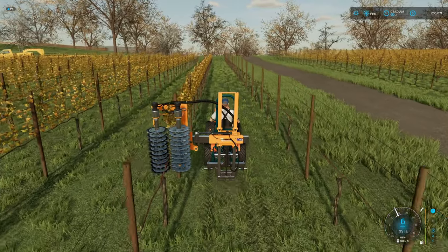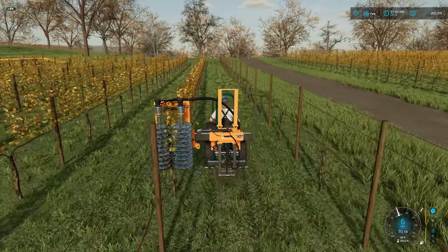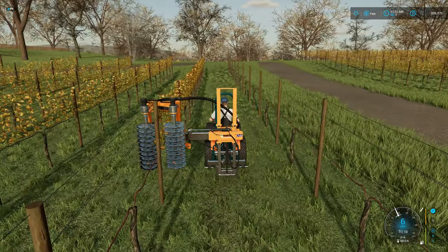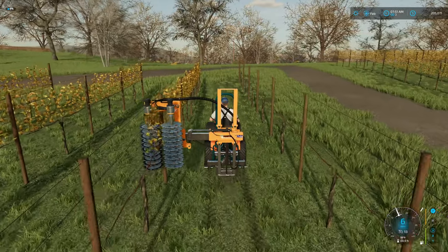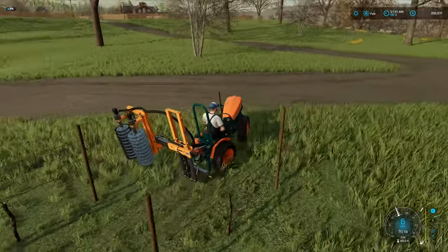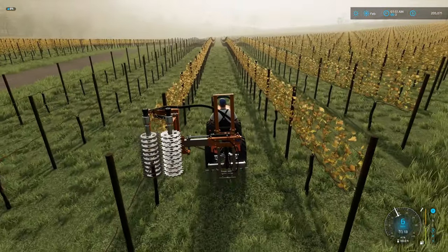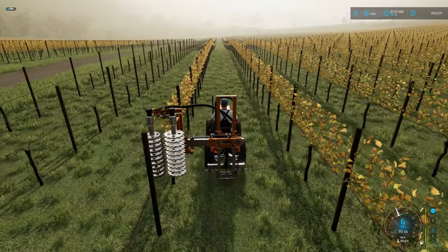The next thing I think we have to come along and do is mulch the ground and cultivate the ground. I'm not really sure to be honest with you — I don't know at what stages I need to do what. So this is going to be a learning experience. I am sure that I'll make some mistakes, but that's okay. We're just here to have some fun and hopefully be able to get a little bit of grape crop off of this this year.